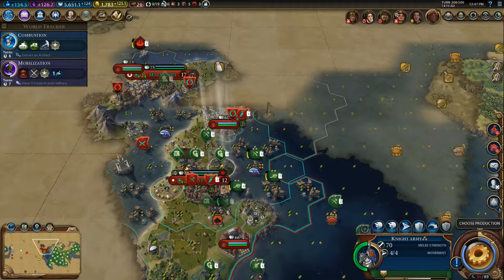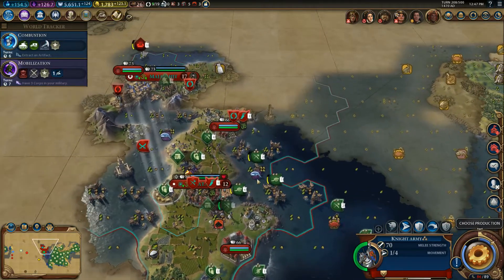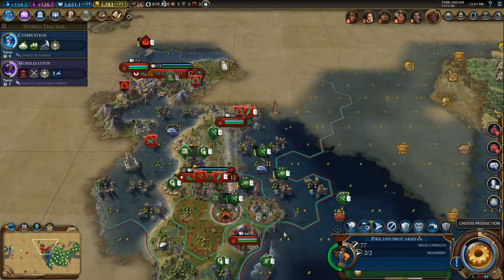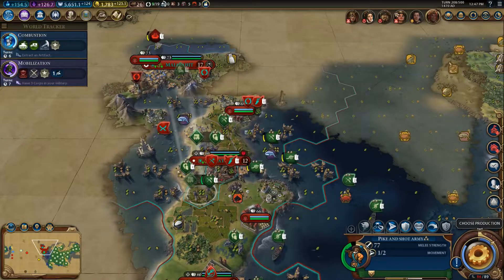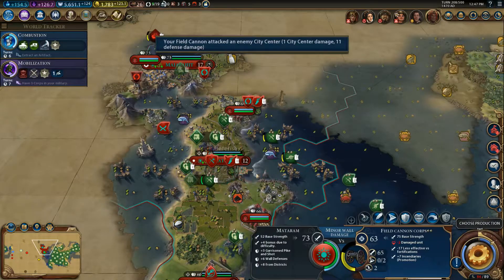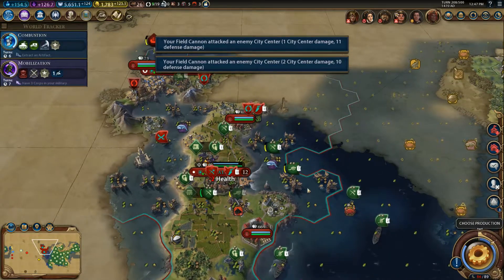To my defense at this point, I'd like to just point out some of the reasoning behind why I kept these things and why I kept incurring such insane debts. It was largely a factor of the Zulu abilities — they kind of emphasized keeping armies and cores around, especially with the loyalty mechanics.